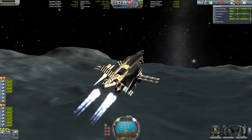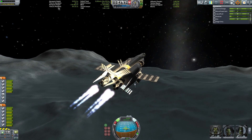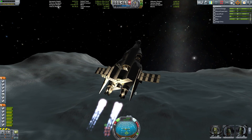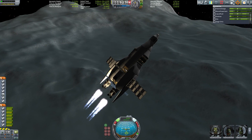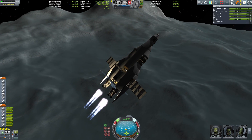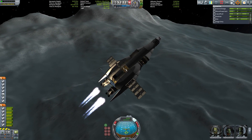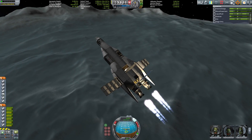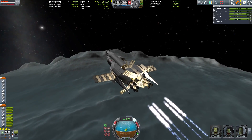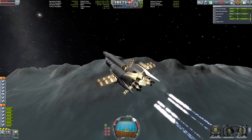Extending my radiators and solar panels — solar panels are for looks only, but the radiators I need because I'm burning those nuclear engines for quite some time and I really don't want the ship to explode due to overheating. This is quite a challenging ascent for a ship this size with such a low thrust-to-weight ratio. If there were four Mammoth engines in the back, this would not be a problem, but you'd have to lug them through the solar system, which takes lots of fuel and oxidizer — hence the nuclear engines.